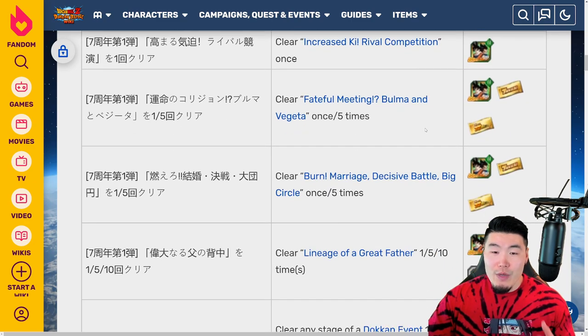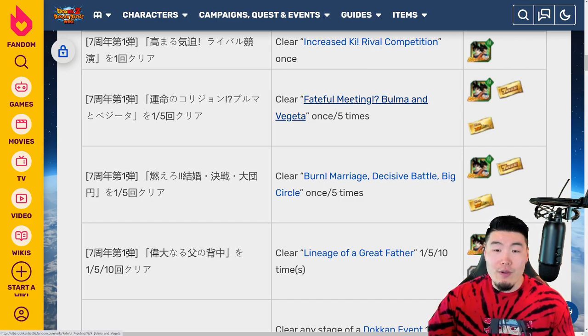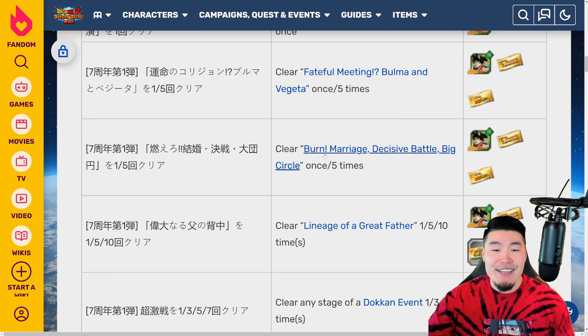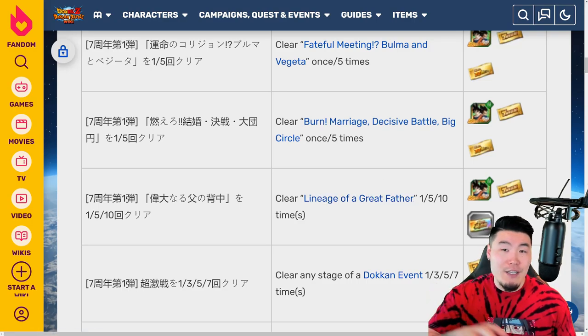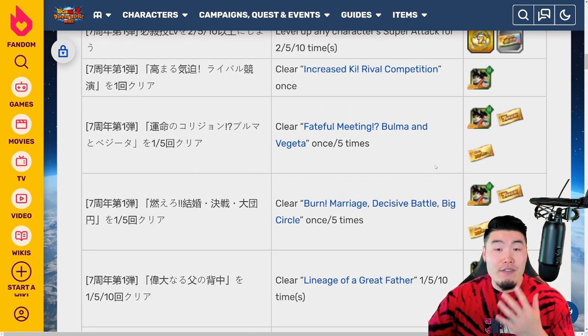We have 3 missions for completing each of the new story events 5 times for 1 ticket each. The Fateful Meeting Bulma and Vegeta event is the Bulma and Vegeta event. The Burn Marriage Decisive Battle Big Circle event is the one with Goku and Chi-Chi. And then the Lineage of a Great Father is the one with Gohan, Goten, and Trunks with Goku and Vegeta in the back. If you clear each of the story events 5 times each, you get 1 ticket each — so that would be tickets 14, 15, and 16.